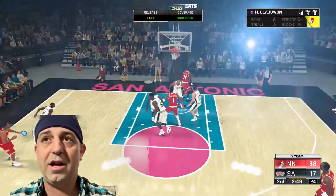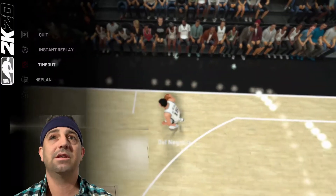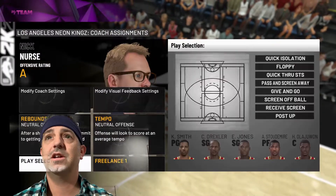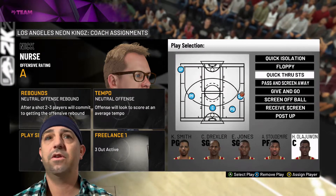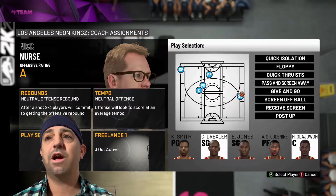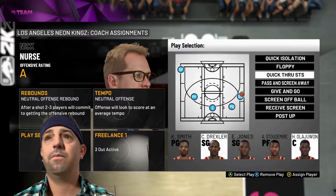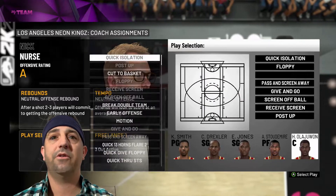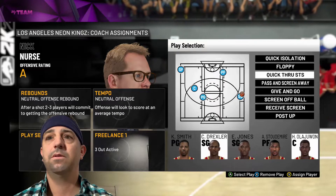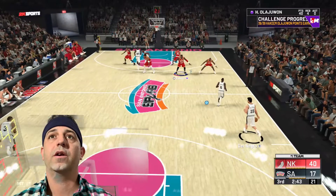We've got it — we scored 40 points. Now we're going to go into offensive settings, play selection, Quick Through SDS, assign player — we need to do Drexler. Quick Through SDS, assign player — we want Drexler. Let's see if this works.